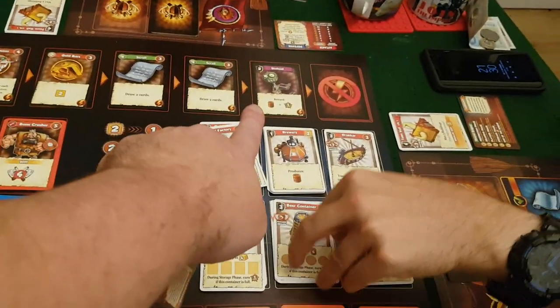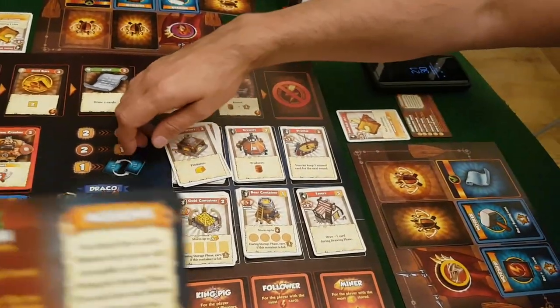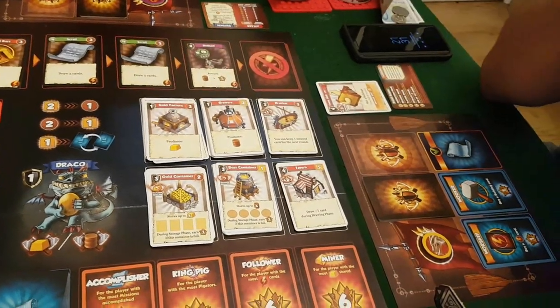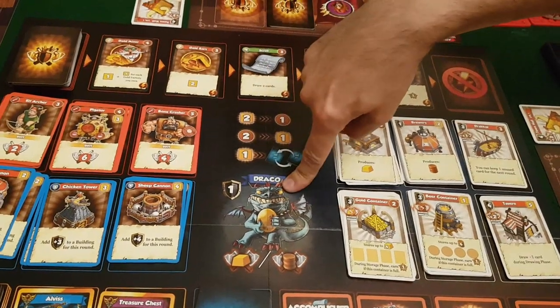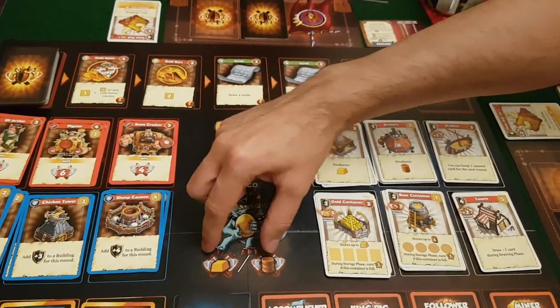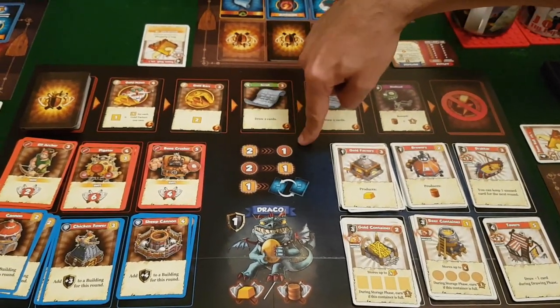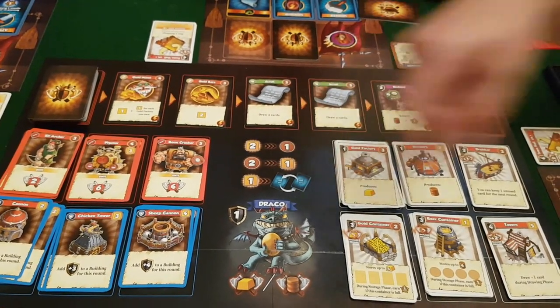At the end of the round, one card from Odin's Path moves up and gets discarded, a new one comes out, and the first player marker moves on. There's also Draco in the center — he's got a defense value of one and you can get beer or gold from him. There's also an exchange rate: two gold for a beer, two beer for gold, or gold for swapping out one of your mission cards.